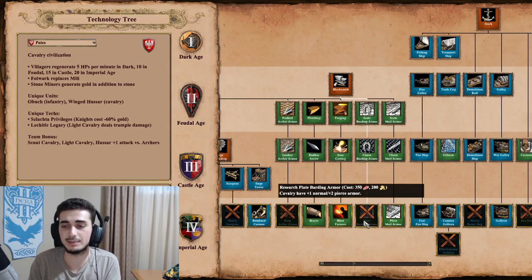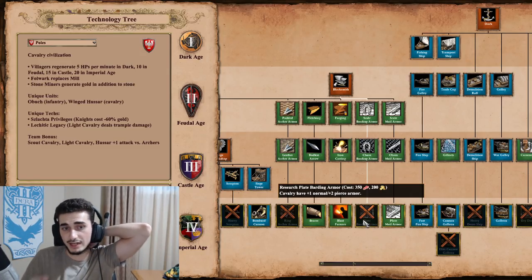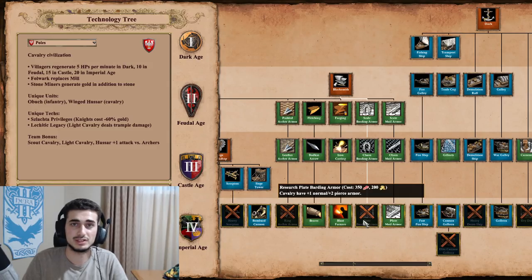Winged Hussar is still decent in Imperial Age even against Archer civs, because if you can get close you do trample damage and also get the extra plus one attack versus archers. So Winged Hussar are pretty good versus Archer civs, but it's definitely not as strong as you might think.